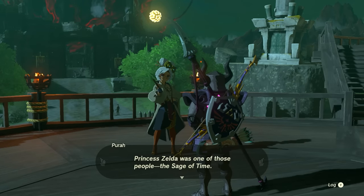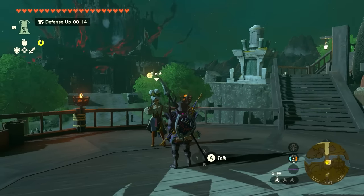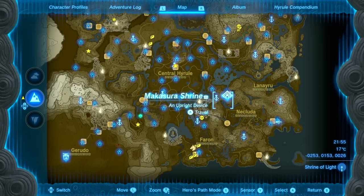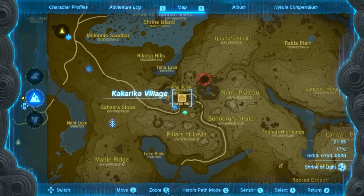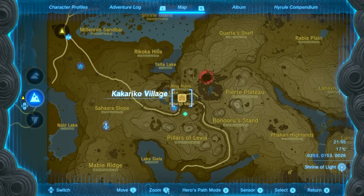You have to do that, fight all the things, and find Zelda in all the different areas of the castle. Then you come back to Pura at Lookout Landing. She will then send you on a new questline that is going to take you to Kakariko Village, which is right here on the map. That's when you come here after speaking with Pura after the Crisis at Hyrule mission.